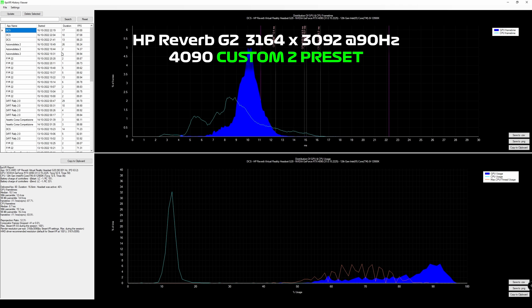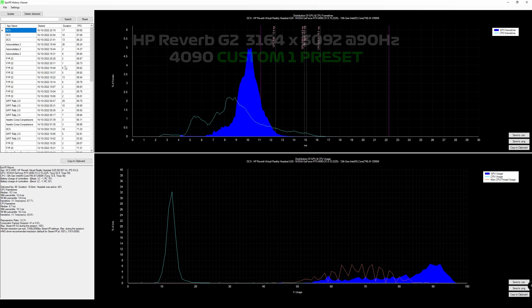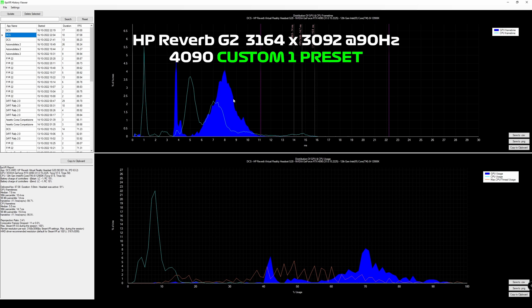So I guess what I'm saying is - yes, the 4090 does work very well for DCS, but it isn't the primary constraint depending on what the scene is. The custom preset one is probably the most reliable setting to pick of the two. Depending on what kind of map you're on, the higher preset might be better for flying out at sea, but if you're on an airfield with a lot of terrain for low level flying, the lower one might be best.